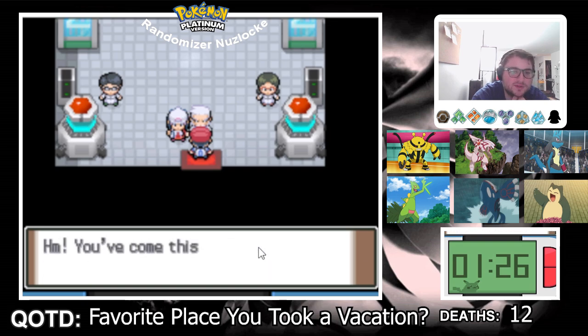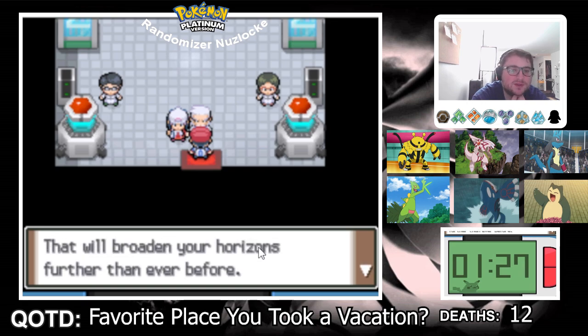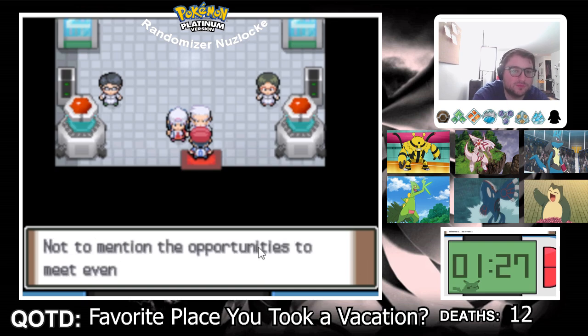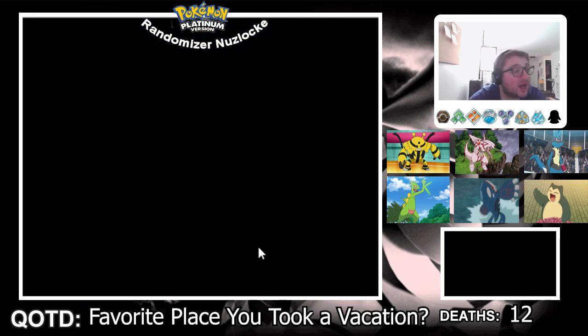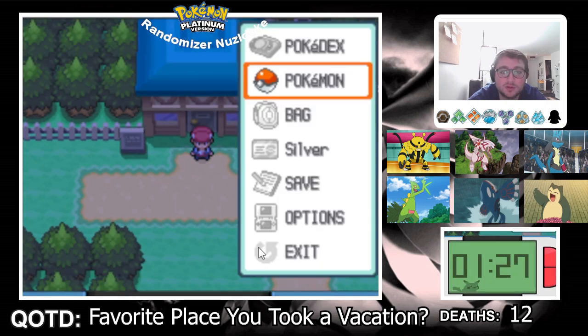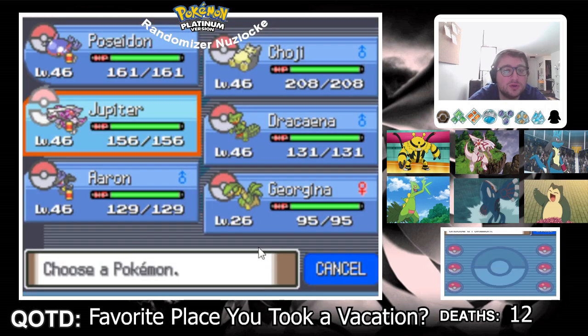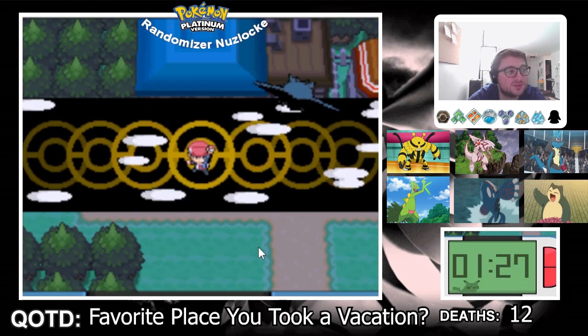The game confirms: 169 Pokemon seen, 7 badges, only Sunny Shore left. I swear to god, if that visit to Professor Rowan was the answer — that is the dumbest thing in the world. There's no way that's the answer.